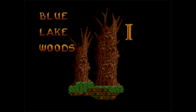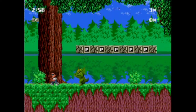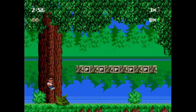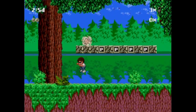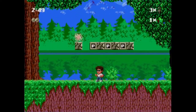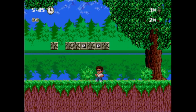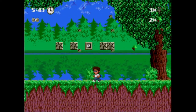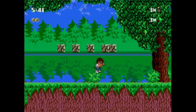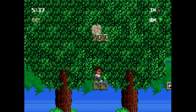Blue Lake Woods one. Oh my god, those trees look hideous. So you move around with the D-pad, you jump with B. C is attack and A is special — actually A is dash. You get some time added, because if you run out of time you fail and have to do the level again.